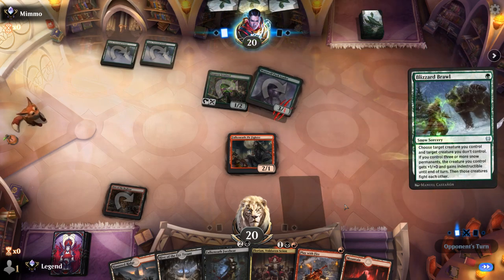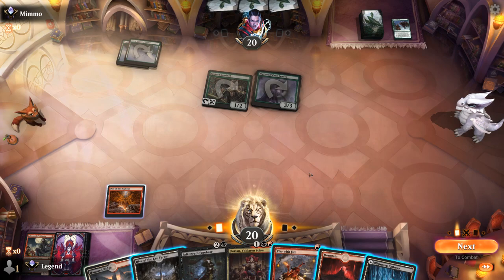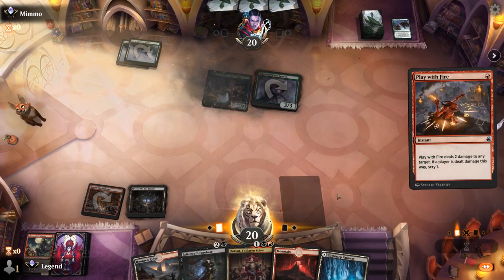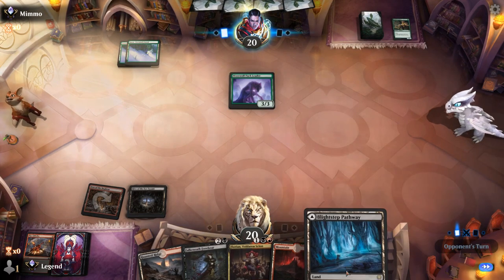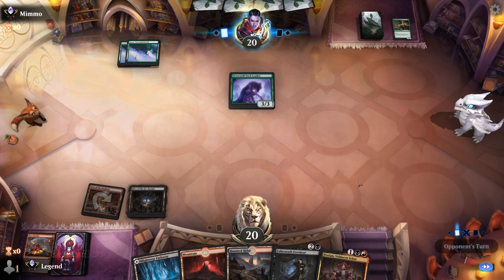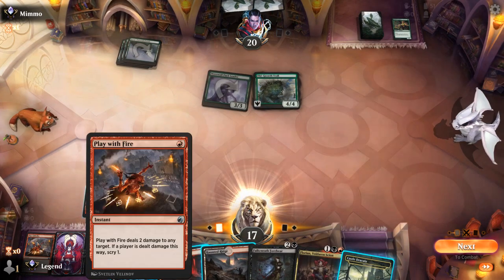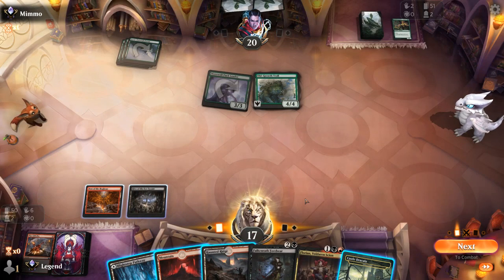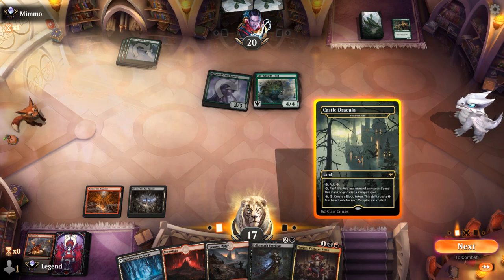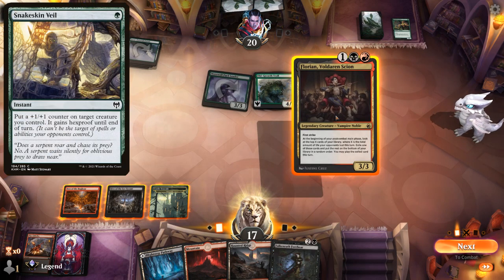Could see a Blizzard Brawl — fair enough. Slightly punished for waiting on the removal. Now do I kill Sentinel? Probably, given that they're less likely to have one of the aforementioned two-drops. Next turn I'll have to decide which three-drop to play first. Maybe Forebear into Florian can provide a bit of card advantage the turn we play Florian. But Monogreen is going to be a tough matchup — just the way our removal lines up. We've got cheap burn spells and a two-damage sweeper meant for Mono White, not ideal against big green creatures.